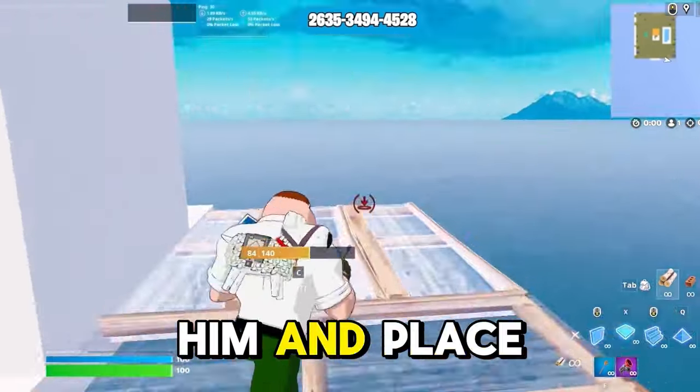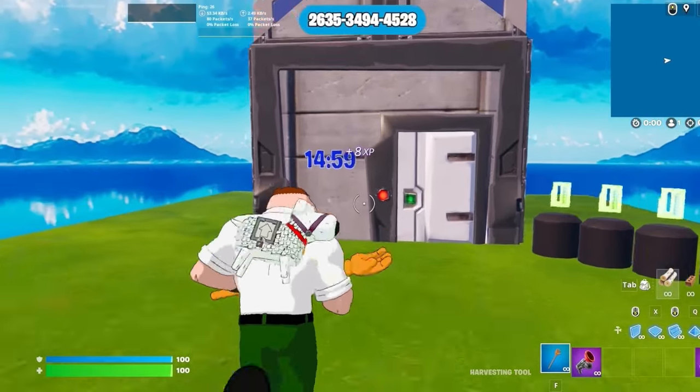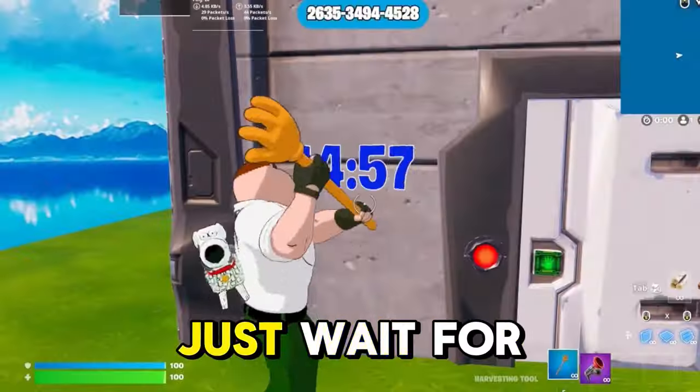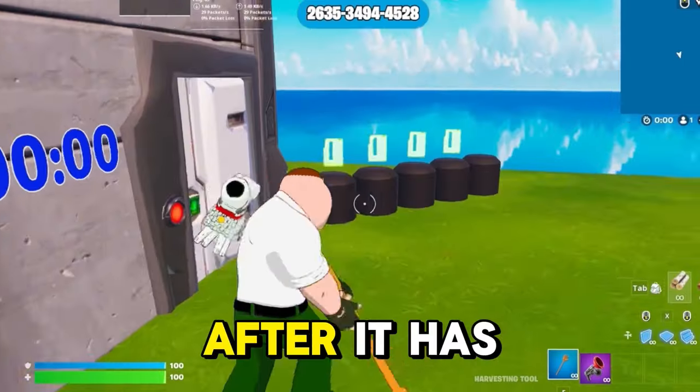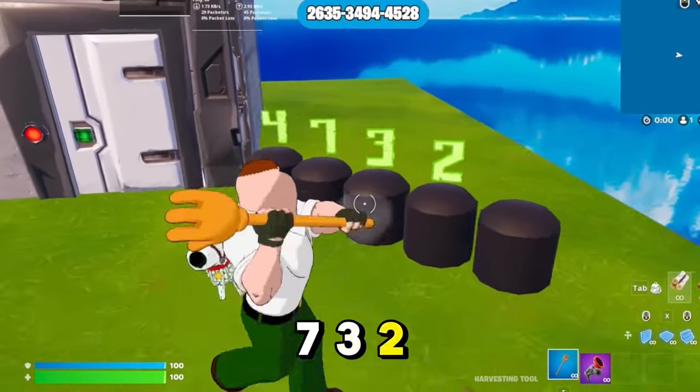Then go behind him and place two floors. Down here is your first button. This will spawn you next to a timer — just wait for it to end. After it has ended, type this four-digit code 4732 and hit submit.